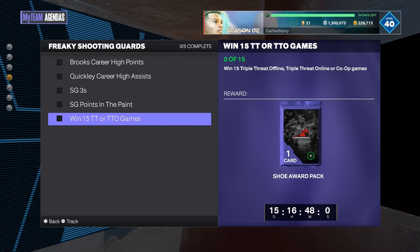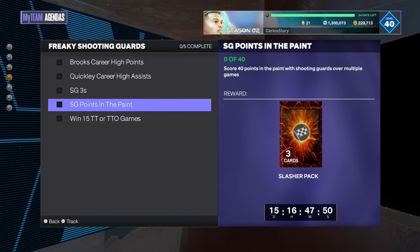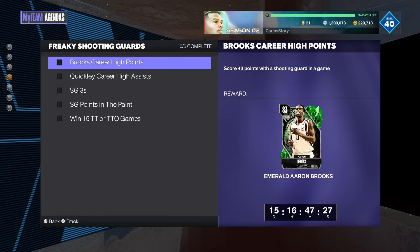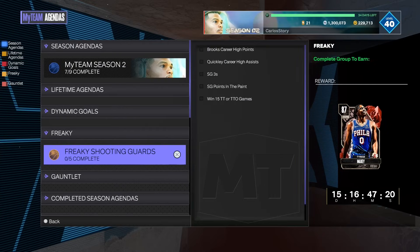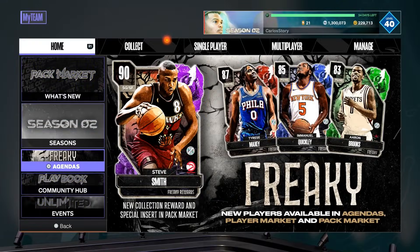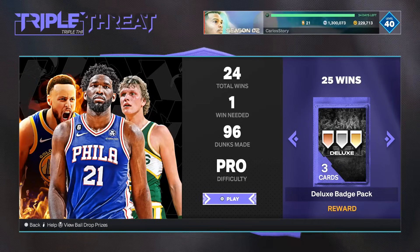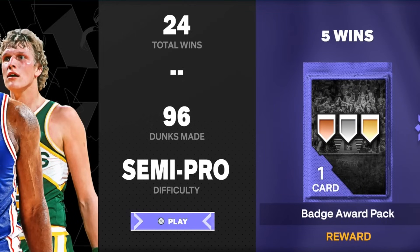Then they want you to win 15 Triple Threat offline, online, or co-op games. That one's going to take a little longer, but not that long because Triple Threat games are super easy — they last like three minutes, maybe under three minutes if you're fast. So that's definitely going to be the longest one, but still for a free collection, do it right now. Once you complete this you end up getting Tyrese. I'm at 24 wins right now for the new season. Also, 2K did lower the Triple Threat offline difficulty — it's now on Pro, was semi-pro before.